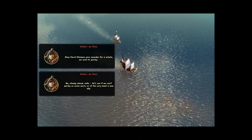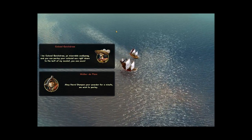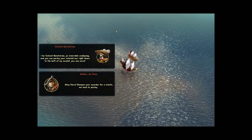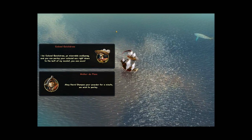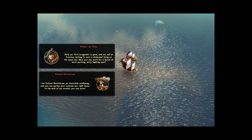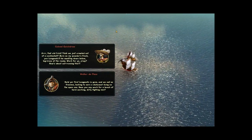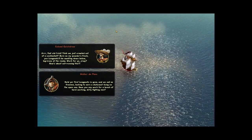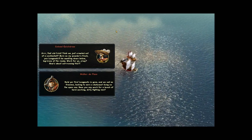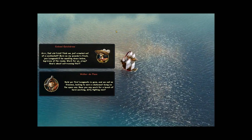Ahoy there! Walker de Plank be me name — dampen your powder for a minute, we wish to parlay. Colonel Quickjaw responds: you can parlay your colonial ass right down the butt of my musket, you scum. Walker replies: hold your fire — Longpants is gone and we sail as free men looking to earn a dishonest living on the open sea. Have you any work for a bunch of hard-working, dirty-fighting men? Quickjaw scoffs: sure, Longpants will be waiting below, leg irons at the ready. Work for ye, you say? How about outrunning this!